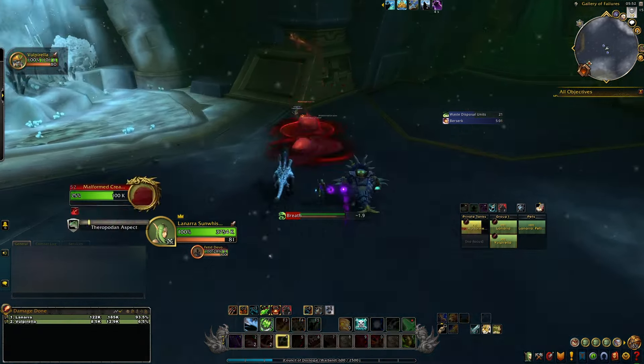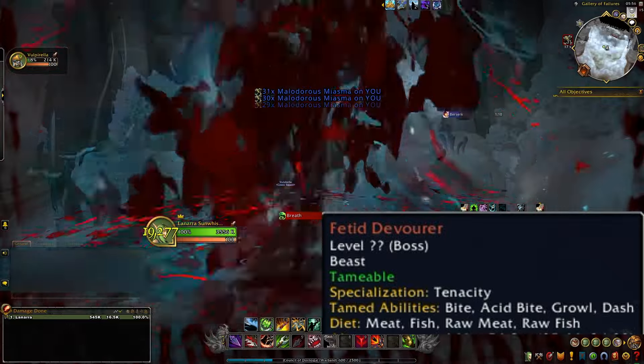Now the Fetid Devourer, like I said, is a raid boss. Its tamed specialization is Tenacity. Its tamed abilities are Bite, Acid Bite, Growl, and Dash, and its diet is meat, fish, raw meat, and raw fish.